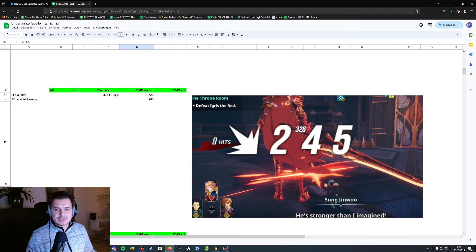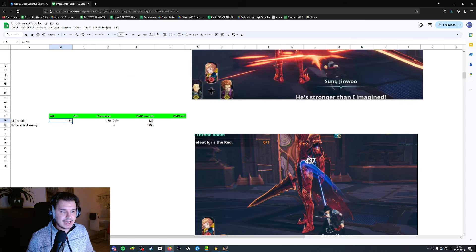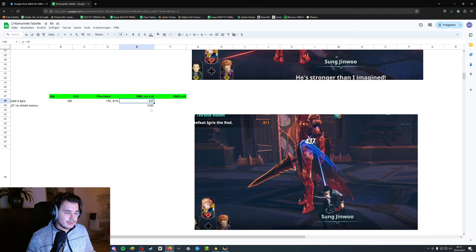For Build 3, I put every single point into the perception stat, which equals 99 percent. On Igris I did around 320 damage, while on the no-shield enemies I did 960 damage.